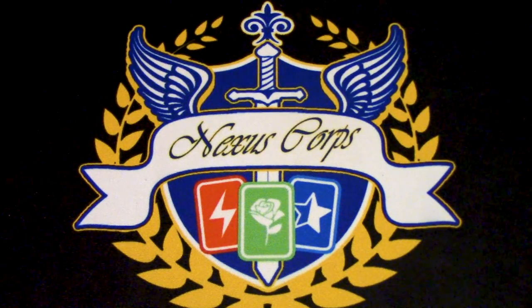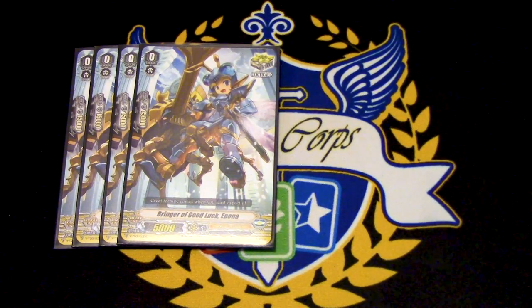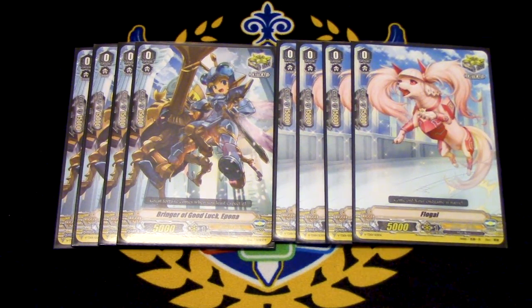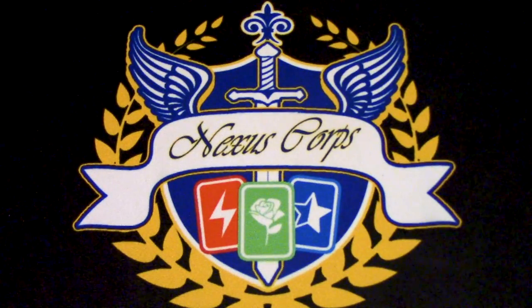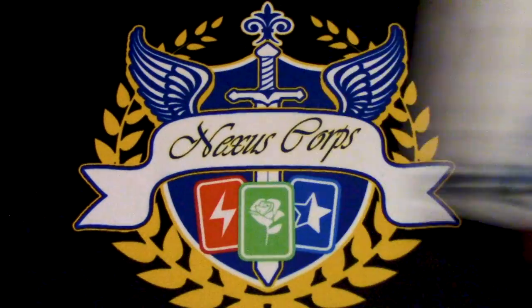For a pretty normal trigger lineup, we're using the ones that came in the trial deck — four Epona and four Flogal. We're running a lot of crits because we soul charge a lot, so we don't want to deck out from running more draw triggers. Crits also help you win games since you swing for pretty high numbers anyway — your opponent might no-guard and then you get more crits. And of course, four heal triggers because healing is good and you want to survive. Your trial deck comes with three gift markers, so those are the three you get.